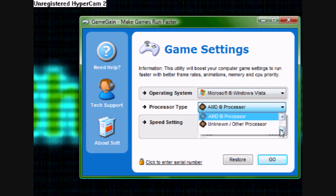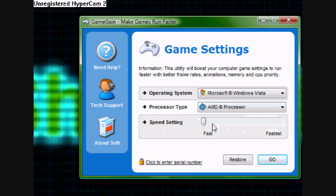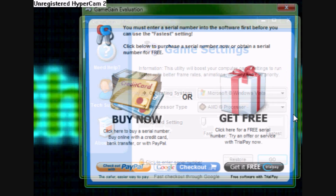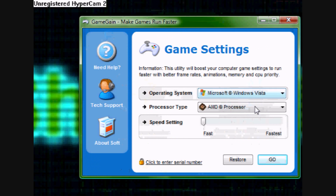Then your processor — there are only three options: Unknown, AMD, and Intel. You're gonna have to leave it on Fast once you download and install it. Because if you hit Fastest, you're gonna have to buy it — well, it's gonna tell you to buy it. Do Fast. Fast works great. I already did it and it works perfectly.